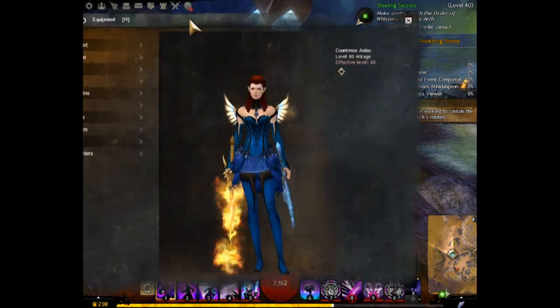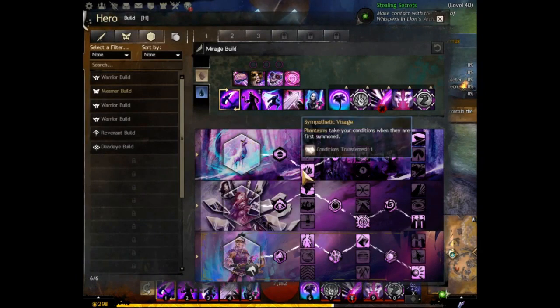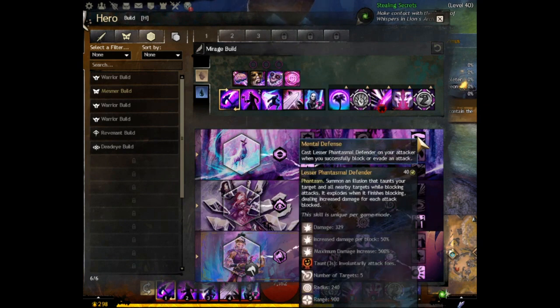On the traits line, first we have Inspiration. We have sympathetic visage, which takes away conditions when phantasms are first summoned. On the next one we have restorative illusions, which heals you up every time you shatter a skill. Finally we have mental defense, which casts a lesser phantasmal defender every time you successfully block or bait an attack.